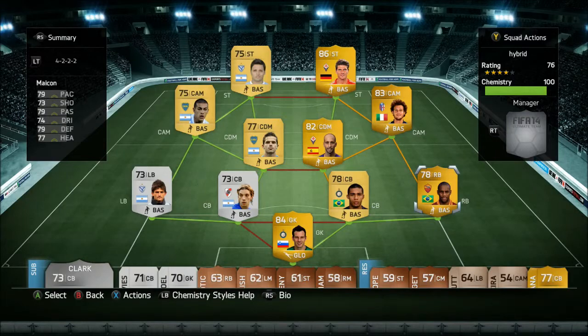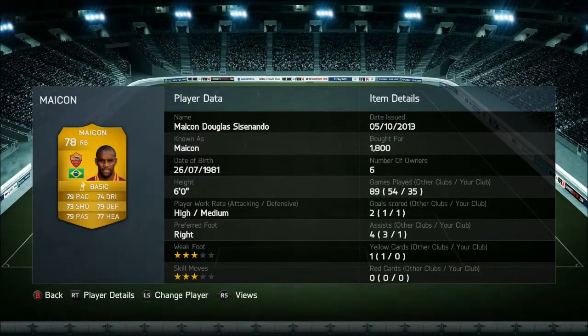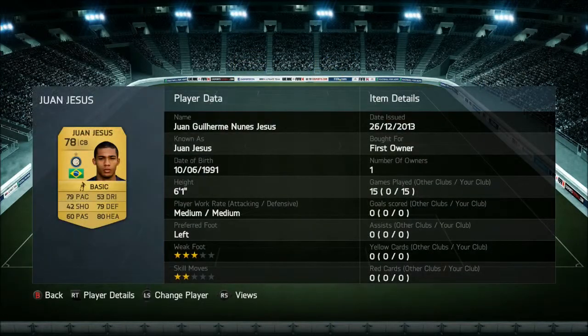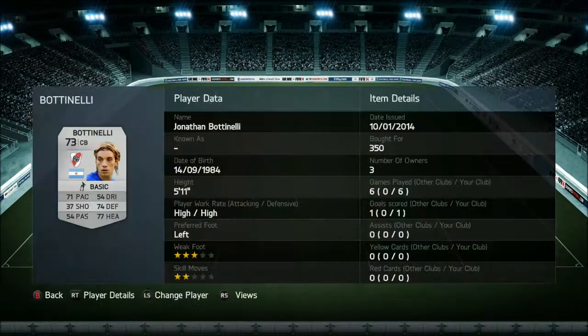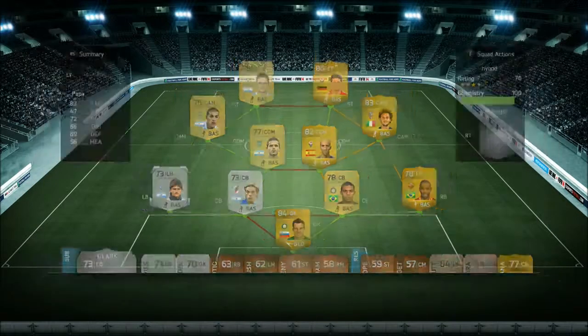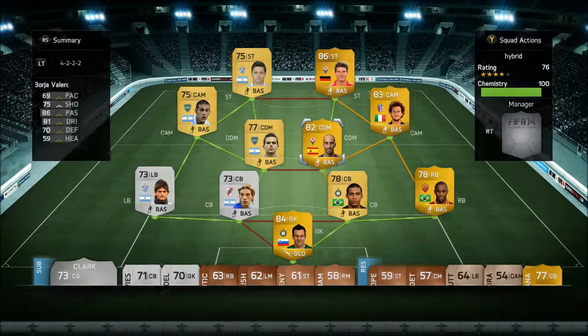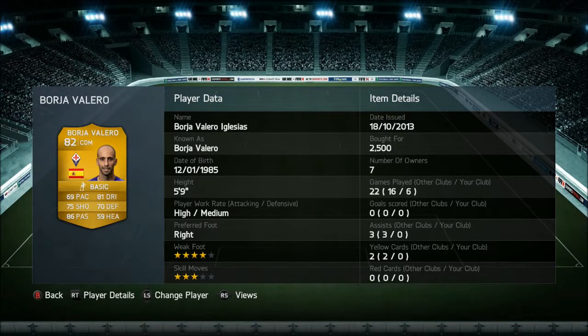We have Handanovic in goal, a fairly solid keeper. I still like Marchetti better but Handanovic definitely did the job. We have Mike on here who is obviously a lot cheaper than 1800 coins. He does like getting up the pitch, and like a lot of these Brazilian defenders, they have that high attacking work rate. We have Juan Jesus and Botanini. We have Papa here as our left back and he's a fairly solid left back. Didn't get burned too bad.